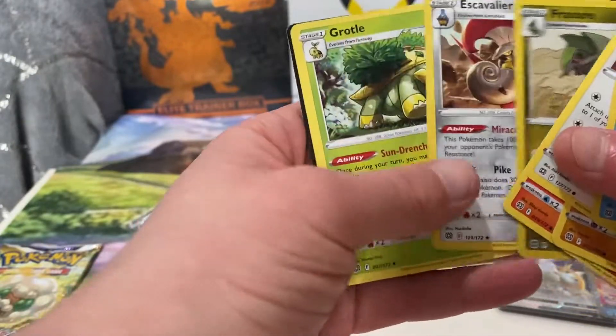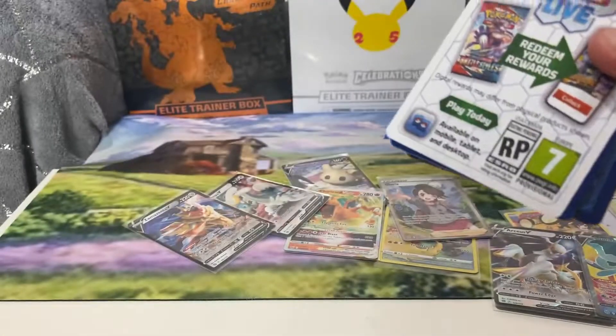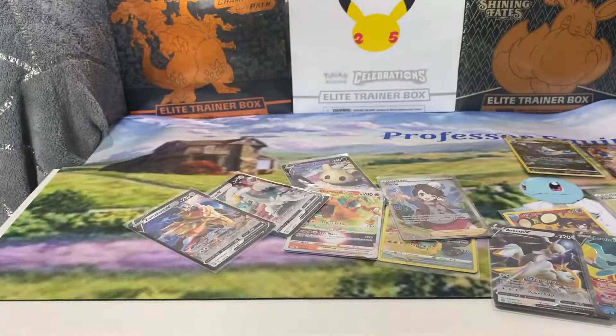Got a Fracture. Escavalier — the last pack that was hiding. That's not the first time and it won't be the last time I've done that. White code, Magmortar — not bad at all. It's still got the Mew though — I do like that Mew card.